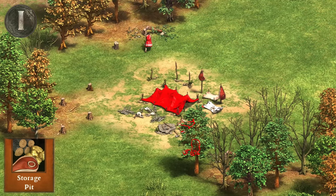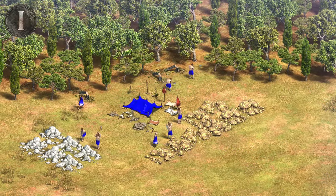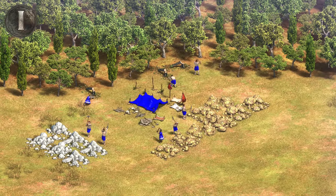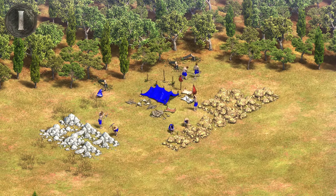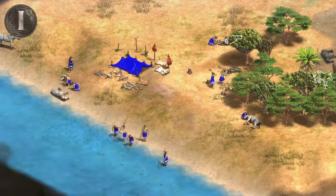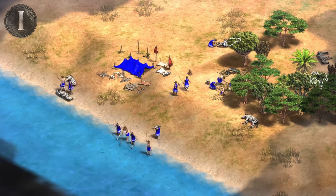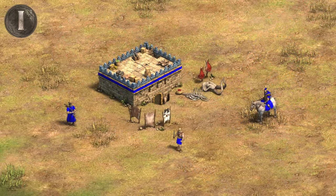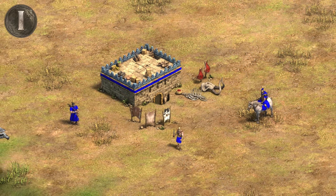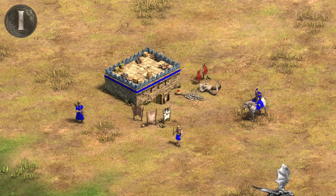This brings us to the Storage Pit, which serves a significantly larger purpose. Unlike AOE2, where lumber camps and mining camps are separated, the Storage Pit here serves the purpose of both, which is definitely great when you find two of these resources side by side. Apart from wood, gold, and stone, you can also drop off any food from animals, so hunted meat and fish go here instead of the granary. The Storage Pit also serves the purpose of the Blacksmith in AOE2, so you'll have to come back here to upgrade your military unit's attack and armor.